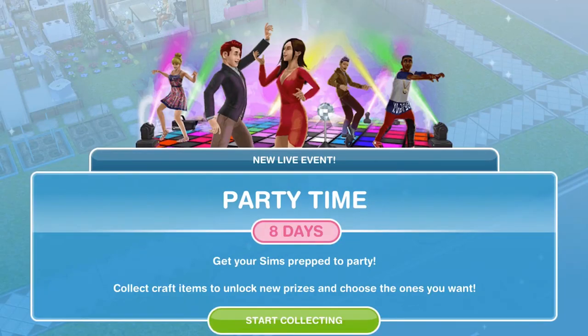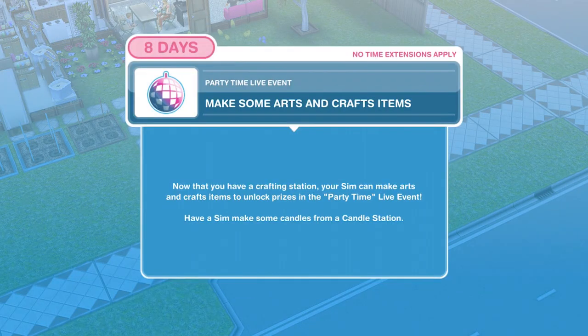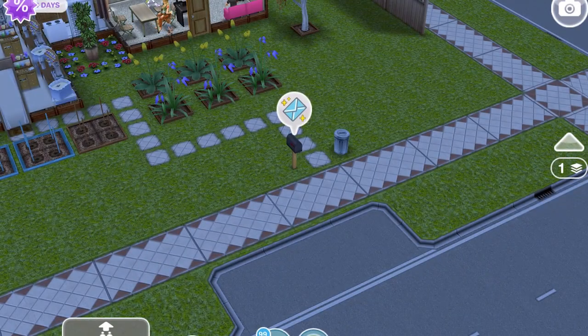So let's start collecting — it kind of just runs us through the tutorial. If you've been playing the game a while you will have seen this kind of event style before. If you haven't, this will be new for you, so I will just run through it for any of the newbies. Make some arts and crafts items. Now that you have a crafting station — I've put the crafting station down. If you haven't put the crafting station down, your tutorial will be slightly different than mine. Have a Sim make some candles from a candle station.